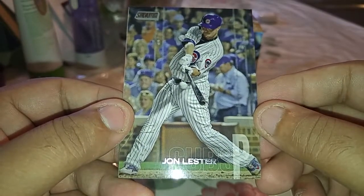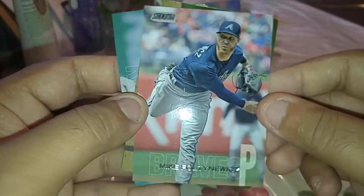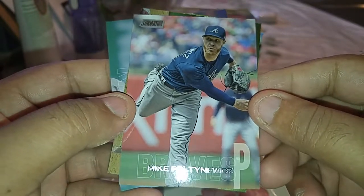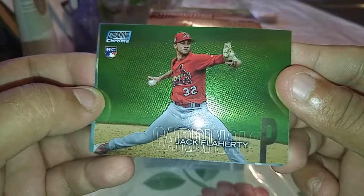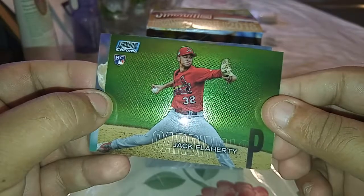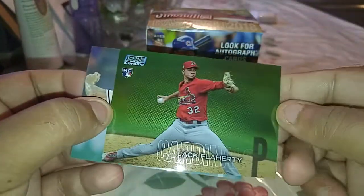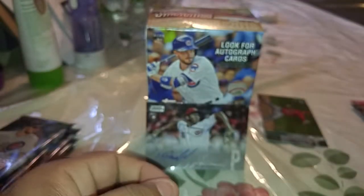So we'll see what else we got here. So far, so good, I have to say. We have Jon Lester batting. Another Yankee here — Tyler Wade rookie. This is actually my first Tyler Wade rookie, so nice. We have Mike Foltz — I don't know how to pronounce his name, sorry. We got a chrome rookie of Jack Flaherty. I also got a card of him in the Panini Stars and Stripes, I think they're called. Chrome — nice. Keep that with the rookies. Kyle Hamels — I think he got traded as well.